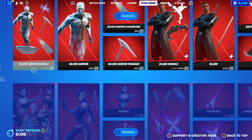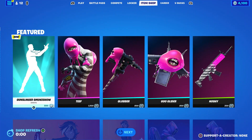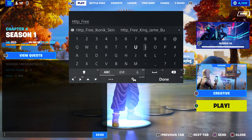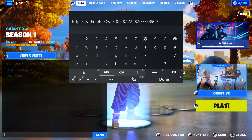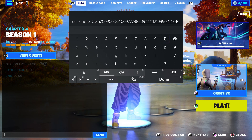To get the emote, you gotta follow the steps I'm about to show you. The emote just came out — it's brand new. What you guys gotta do is come over here and type in: http underscore, then put 'free', underscore 'emo', underscore, then put 'own the emo', then a dash, followed by the code: 0090012210097788907711210990112101. Enter the code exactly like that.